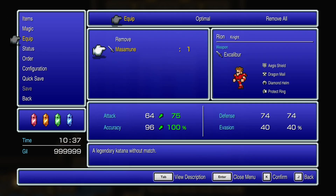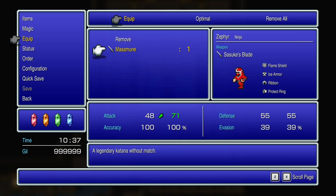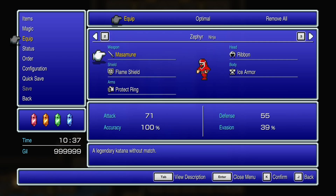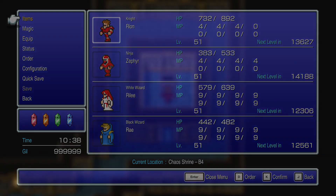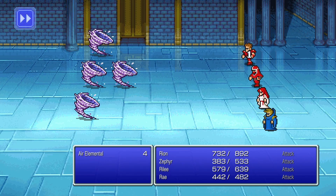Masamune — it is very powerful for the Knight as well. Sure, it's stronger than Excalibur. Only problem is no one else can use Excalibur. And I feel like the Masamune, a legendary katana, works better in the hands of a Ninja. Let's see it in action!